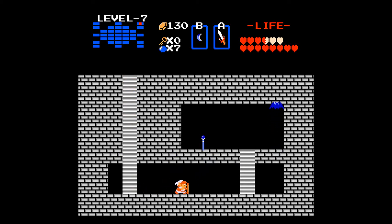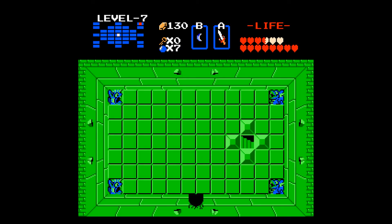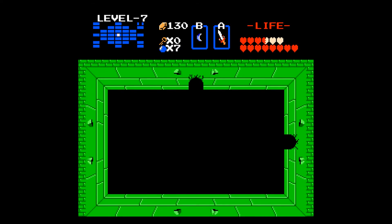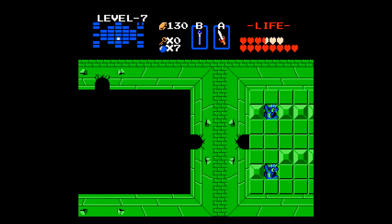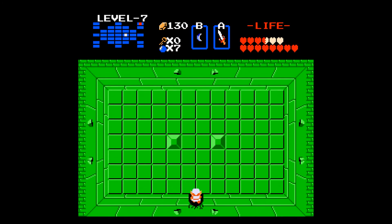Here we get the magic rod. It's kind of helpful against those land molas — now you don't have to waste arrows, you can just fire your magic wand, which doubles as a close and long range weapon. Sure, it only has white sword strength, but that's all you really need.